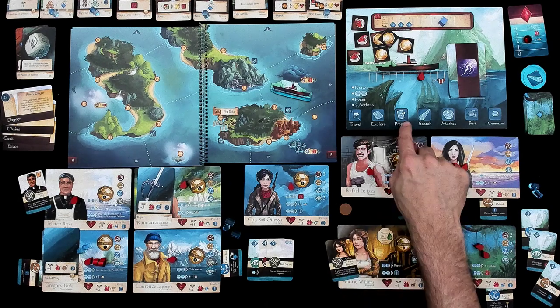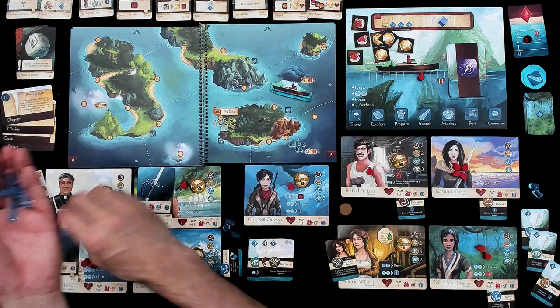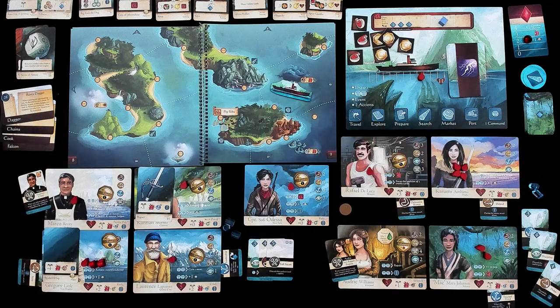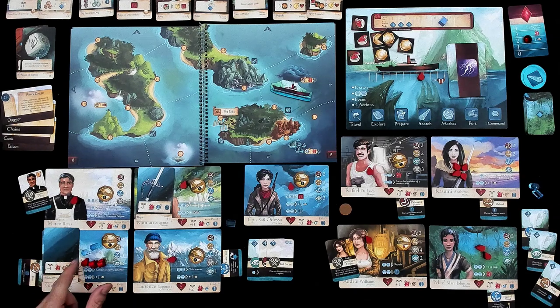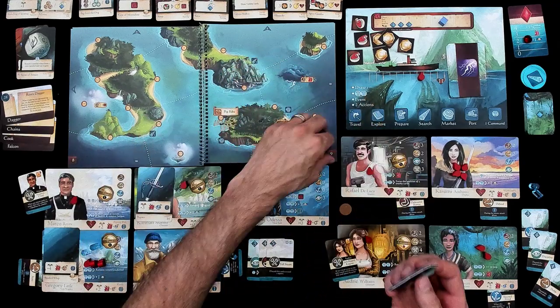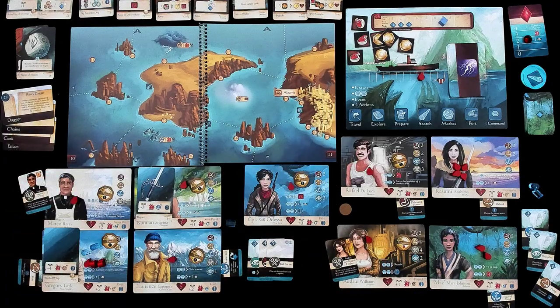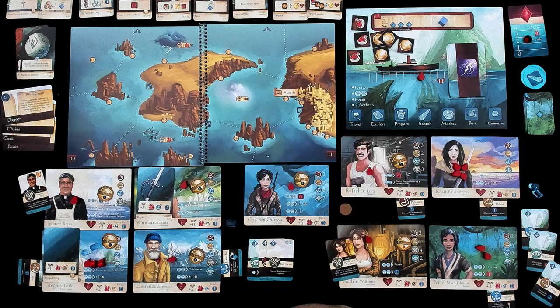So that was the event, and now I get to do two actions. My first action — it's time to prepare. All of these tokens that were locked up on characters and items go back into the supply. That was half of my turn, but now we can use those actions again. And someone got venomed — at the beginning of the turn she took one point of damage from the venom. The doctor is in. He's going to get rid of that venom so it doesn't keep hitting. Now for the second action — it's time to sail, folks.